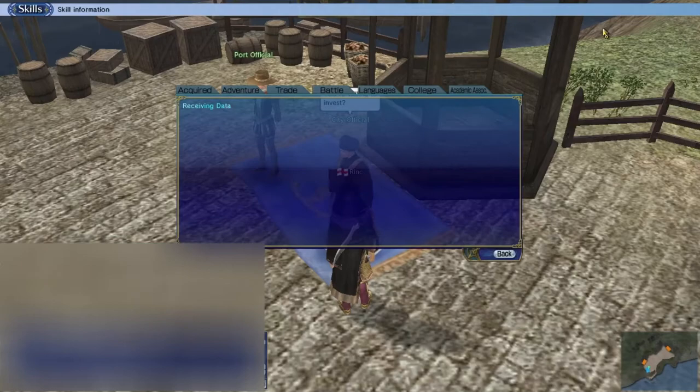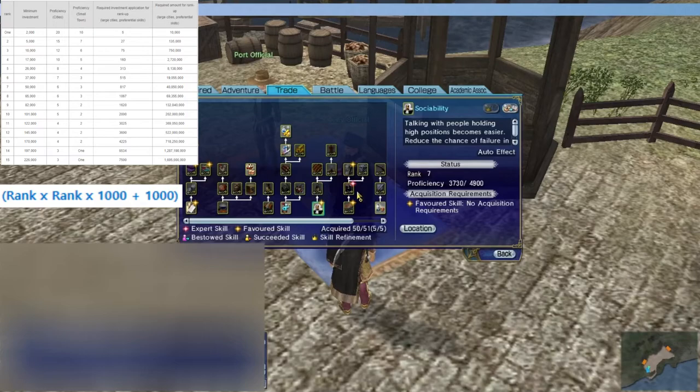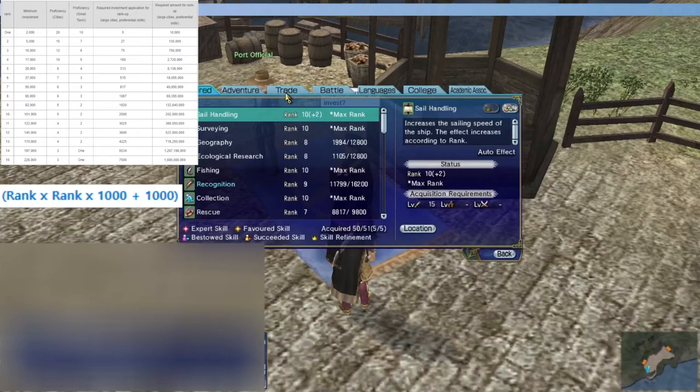With that in tow, I'm going to show you guys how to do this grind. The formula — I'll have it on screen along with a map to show you how much money you need — is: rank times rank, multiply that by 1,000, then add 1,000. So I'm ranked seven, so seven times seven is 49. Multiply that by 1,000 gives 49,000, plus 1,000 equals 50,000. That means to invest in a port and gain proficiency, I need to invest a minimum of 50,000.